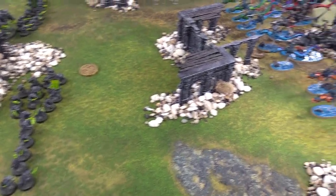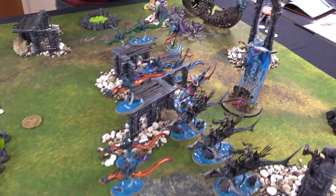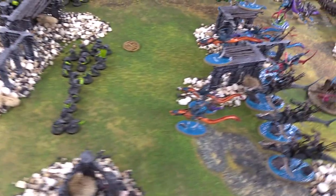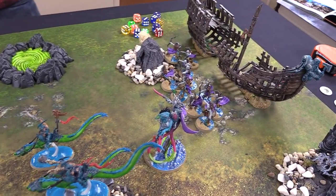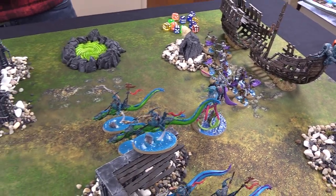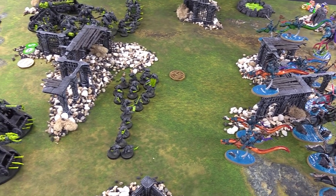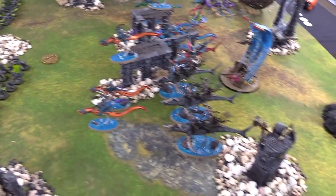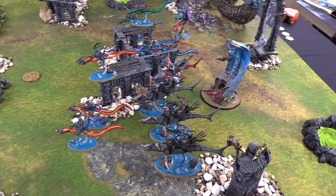Deepkin Turn 1, Movement Phase. The Eels all move up, more so on the left flank with all the Sharks swinging over, ready to fire down into some Warp Lightning Cannons and remove some artillery, backed up by the Aspect. The King moves up slowly along with the Archers in the rear. Possibly getting a double turn where he's able to advance and shoot or advance and charge to easily close the distance.